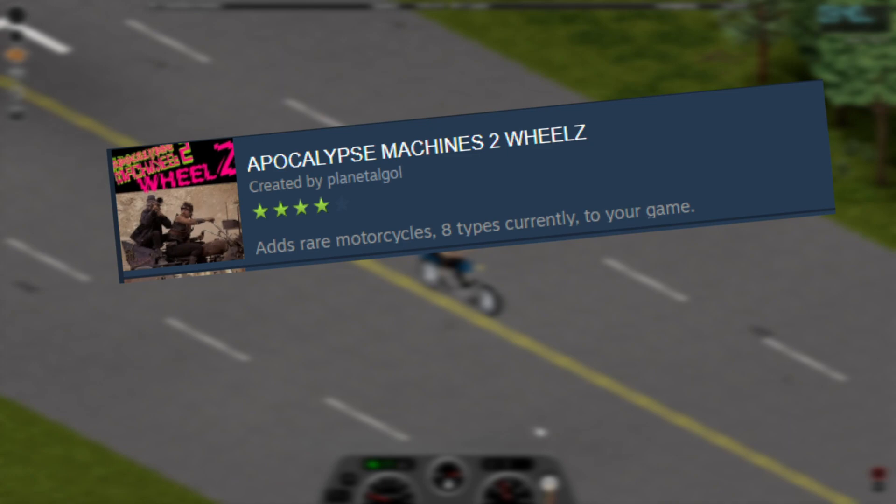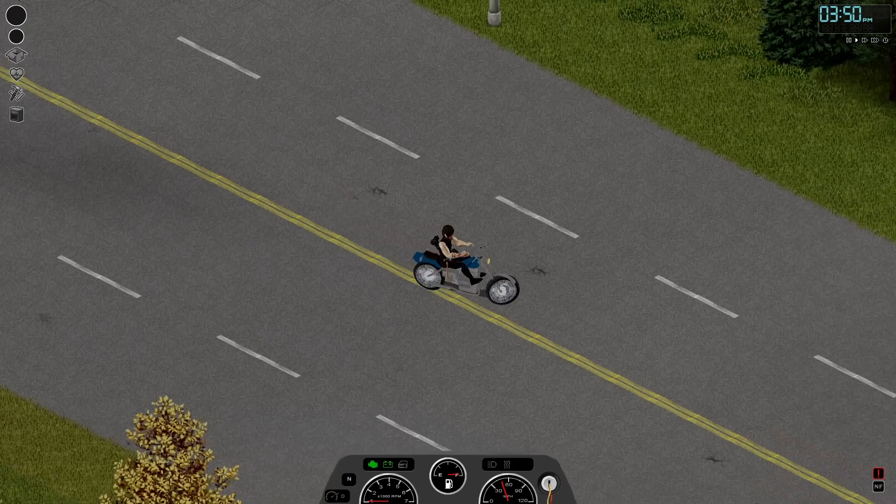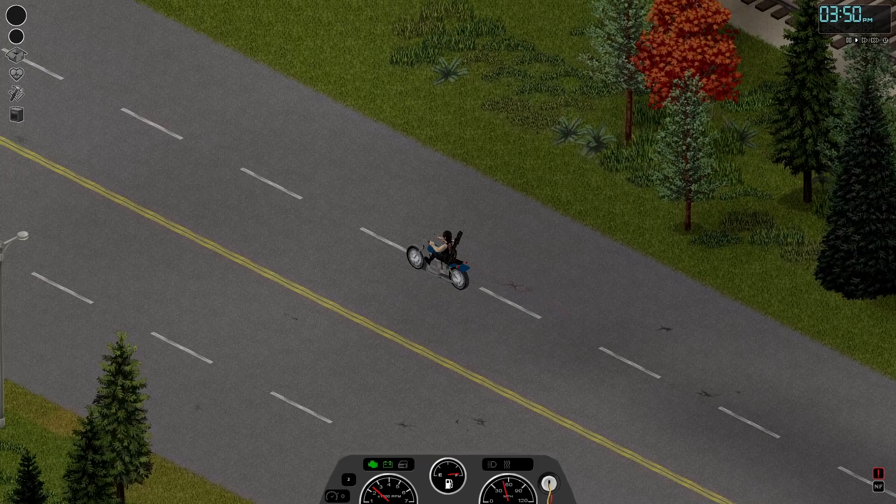The last mod I recommend is Apocalypse Machines to Wheels by Planet Algal. This mod adds the much sought-after motorcycle to Project Zomboid. It's really cool to ride around on a motorcycle dressed as Daryl — it feels somewhat like a fan-created Walking Dead game when you mash all these mods together. Anyway, that's all I have. Thank you all for watching. I plan on making more character creation tutorials in the near future.